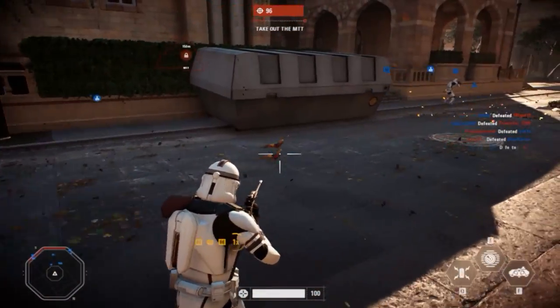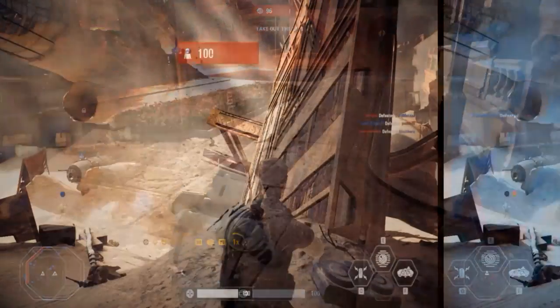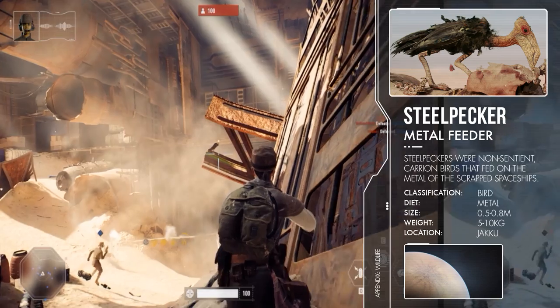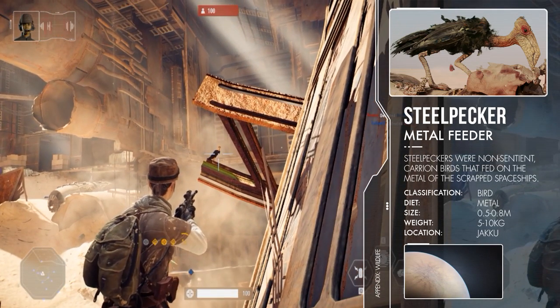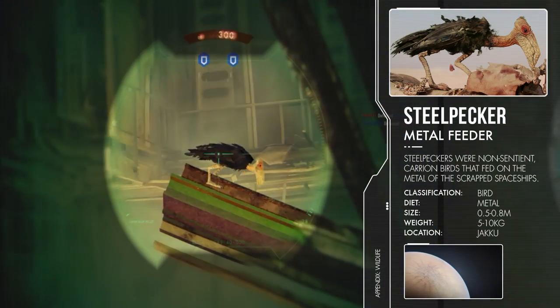Before moving on to our last two planets, we'll make a quick stop to look at this weird looking bird on Jakku. It's called the Steel Pecker, which are carrion birds that only feed on metal as they are drawn to it by its magnetic signal. Nothing special about it though — it's just sitting there pecking at metal.